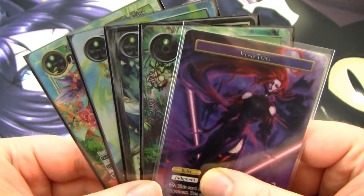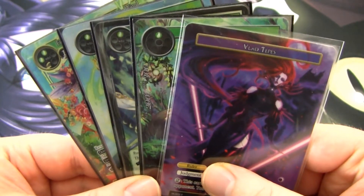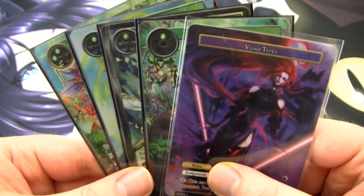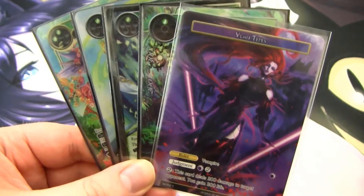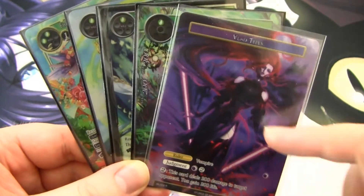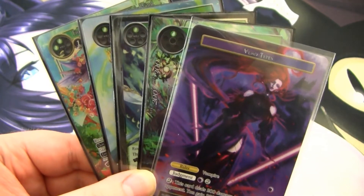This deck is essentially a heavy ramp deck. I'm personally running a mono wind build, or mono green build, however the hell you want to say that, and it's actually pretty fun and surprisingly competitive — maybe not surprising if you've played Force of Will for a decent amount of time. So let's get down to the nuts and bolts and talk about what goes in the deck.